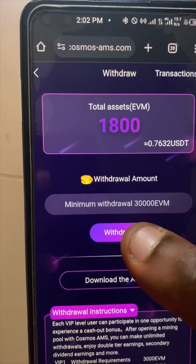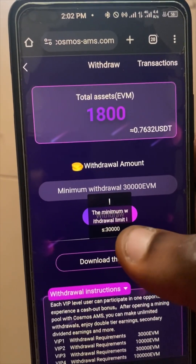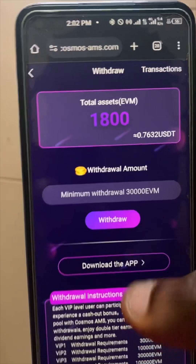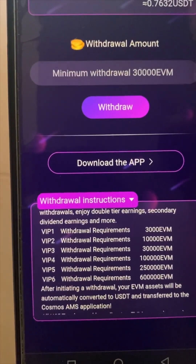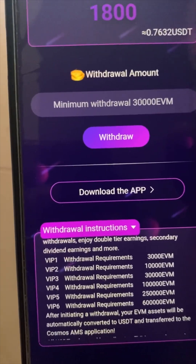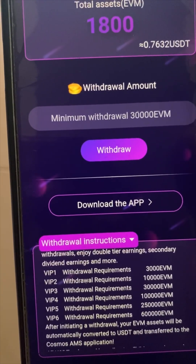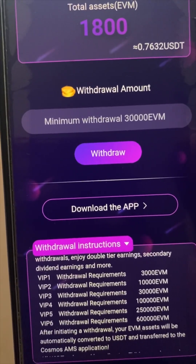For you to withdraw you need to download the app. If I click on withdraw now, it will prompt me to download the app. The minimum withdrawal for a total newbie — VIP one — is 3000 EVM. You earn 600 EVM per day, so it simply takes you five days: 600 times 5 is 3000. After five days you'll be able to withdraw your 3000 EVM.